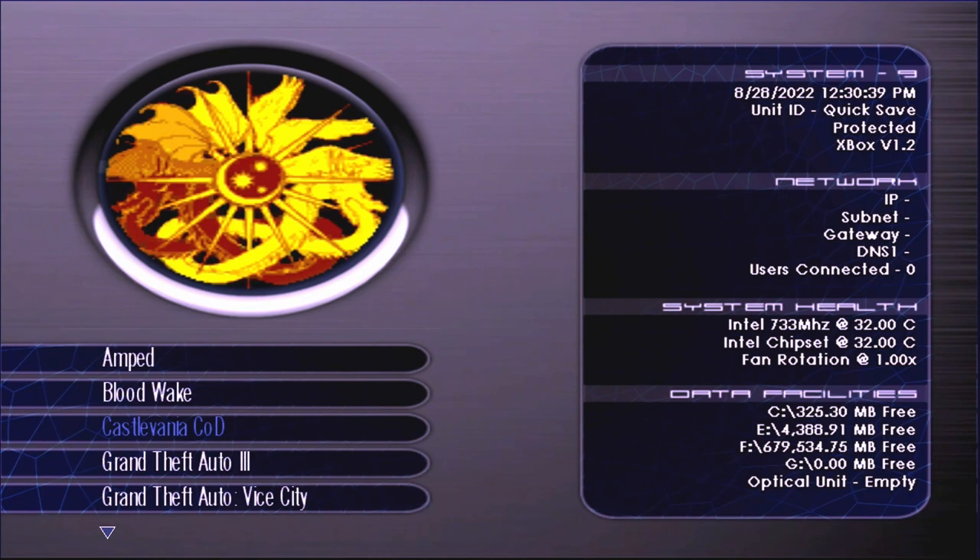Here we have a synopsis of the game. Castlevania: Curse of Darkness is an action-adventure game that is part of the Castlevania franchise. Set in the year 1479, three years after the events of Castlevania III: Dracula's Curse — never played that one. The game follows Hector, a devil forgemaster who once served Dracula but left to live a peaceful life among humans. After his fiancée Rosalie is falsely accused of witchcraft and executed, Hector learns that her death was orchestrated by his rival forgemaster Isaac. Seeking revenge, Hector returns to the dark world he abandoned to confront Isaac and the curse that Dracula left behind.